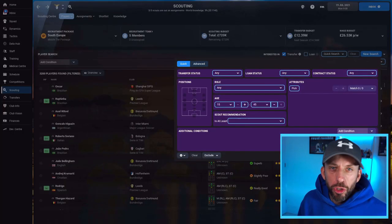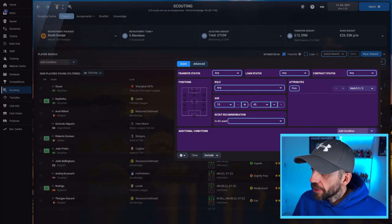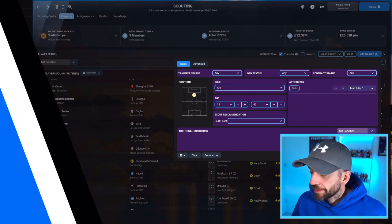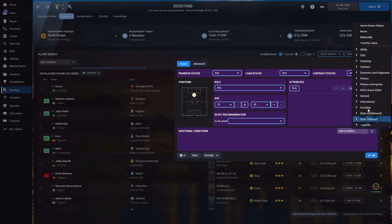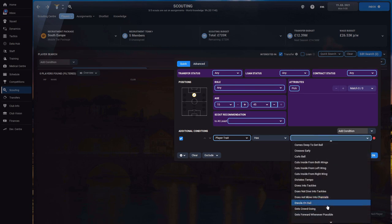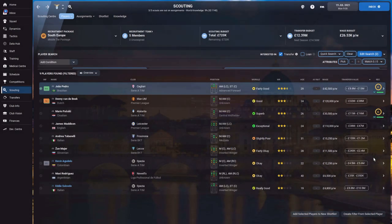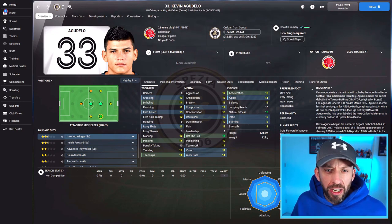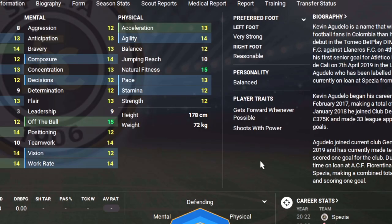If you don't have the patience to train from scratch, a great option is to find a player who already has some traits in place via the transfer market. Go to the player search screen, filter by the number 10 role, then Add Condition — go to General and you can search by player trait. Select Gets Forward Whenever Possible and you instantly get a shortlist of players who already have that trait. Someone like Kevin Agudelo, good age, already has Get Forward Whenever Possible — you only need to add one more trait and you've got a head start.